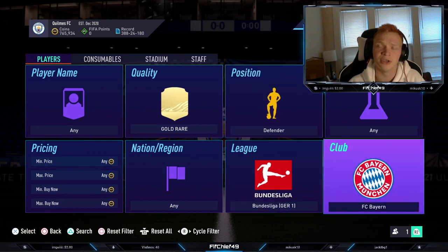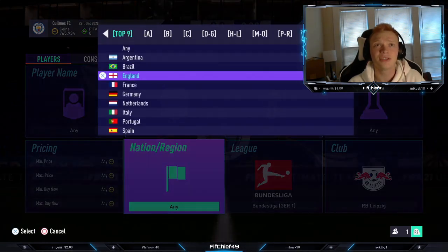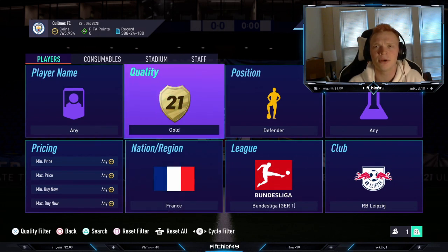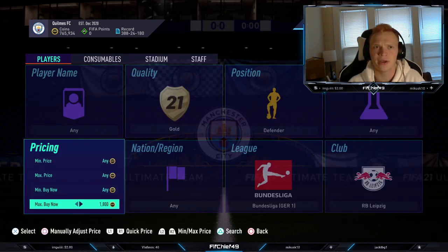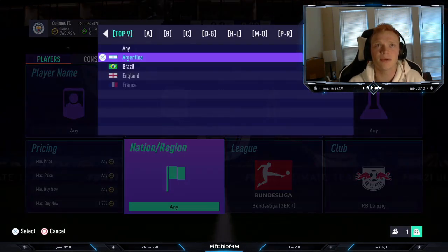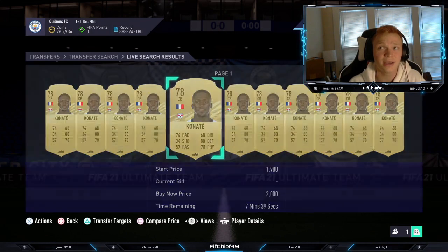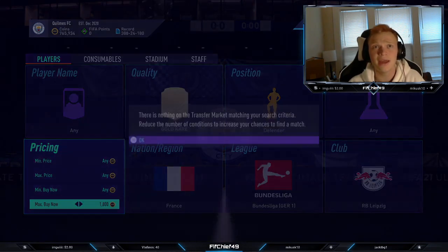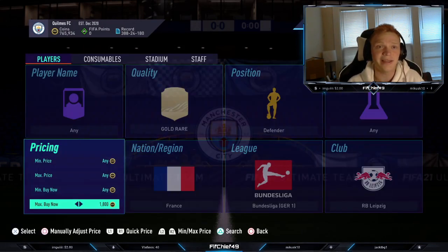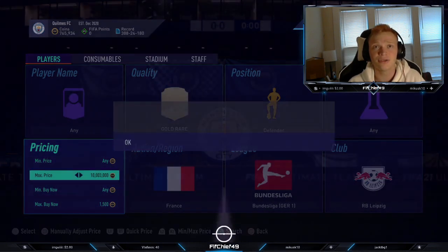On to our next filter, a little bit more low-budget. It's going to be RB Leipzig gold rare defenders. We might actually just be able to go gold defenders — let me check. Orban is very, very cheap, so it's going to have to be gold rare French defenders. In this filter you're going to have three cards: Konate, Upamecano, and Mukiele. If we check the price of these right now, they're selling for 1,800 coins as the cheapest. Selling at 1,800, you lose 90 on tax, so I would typically snipe these at about 1,500.